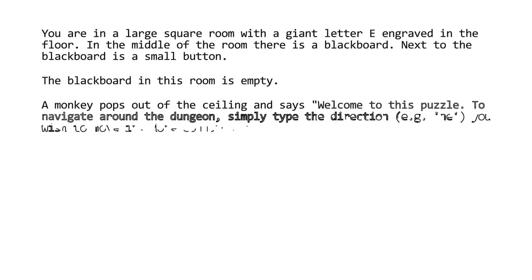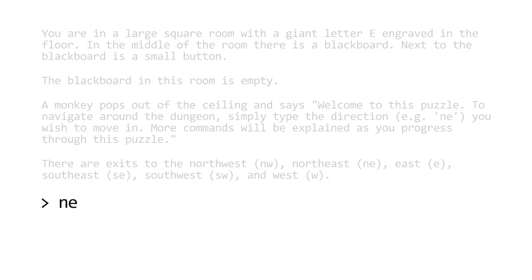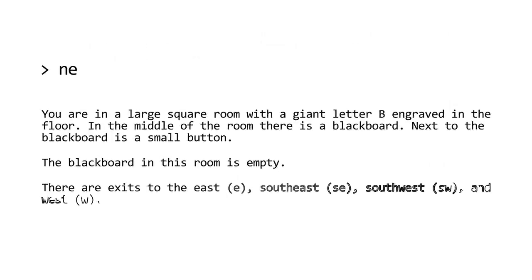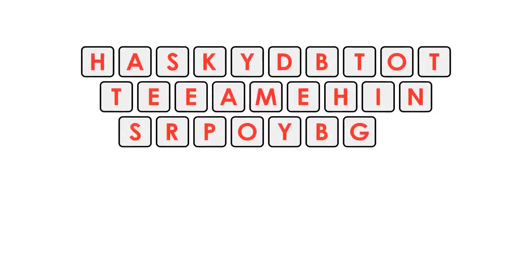This puzzle is presented as a text-based adventure game where we must navigate between rooms in a dungeon by entering text commands — for example, NE for Northeast or W for West. Each room contains a letter, a button, a blackboard, and sometimes a monkey which gives you information about how the game works. After exploring the dungeon, we notice that there are 26 rooms which are arranged in the shape of a keyboard.